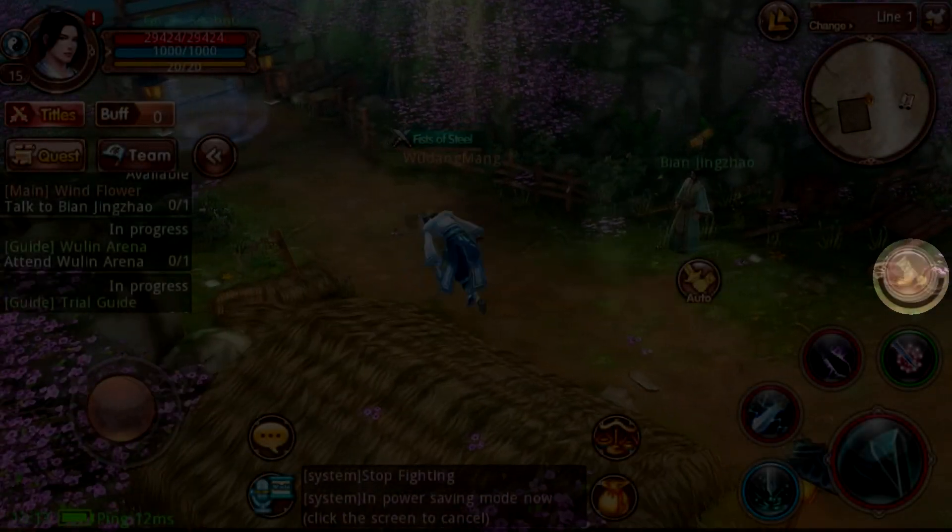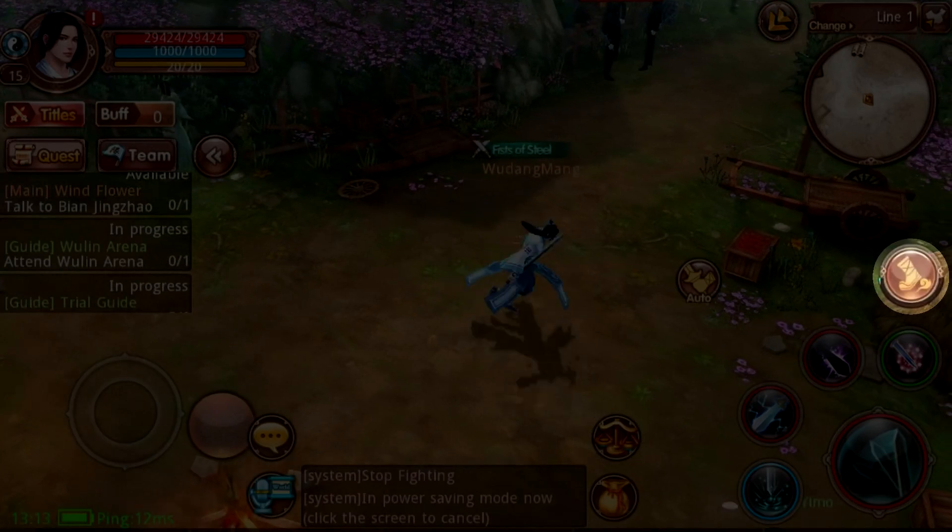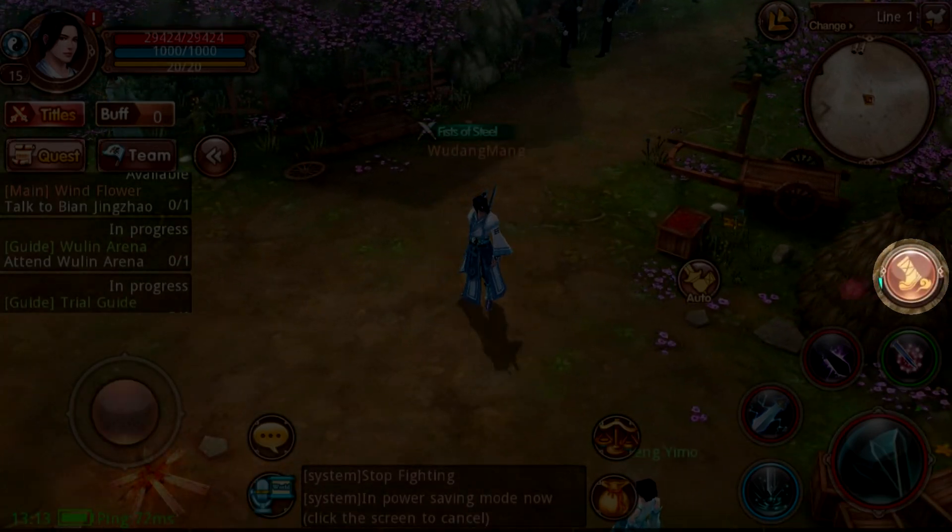All flying skills use stamina. The stamina meter depletes quickly when using skills in rapid succession and regenerates slowly over time.